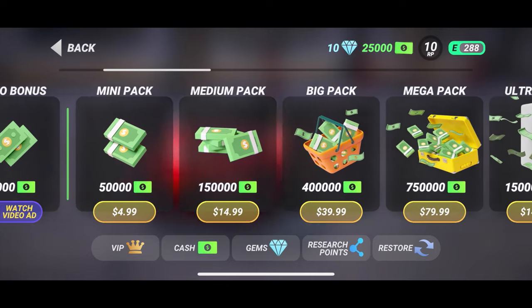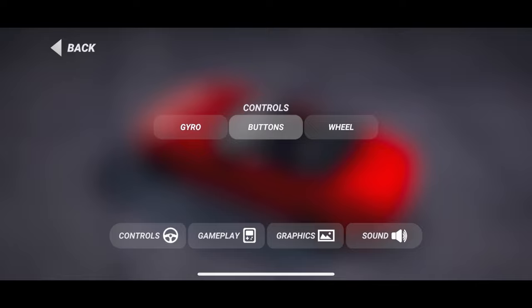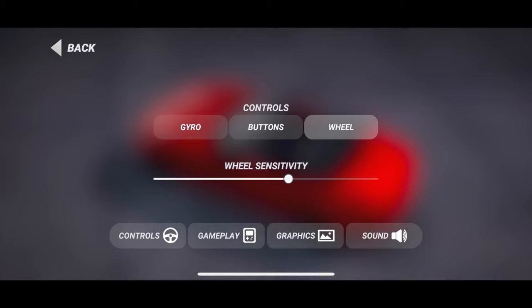Back at the menu — offers. They've got microtransactions, of course. Any game nowadays you're going to find that. Wheel sensitivity — the buttons act as the wheel. I think I'm going to go with the wheel on this, it's going to make it a lot easier. Oh, the gyro! No way — maybe I'll use the gyro. We'll go with the wheel.